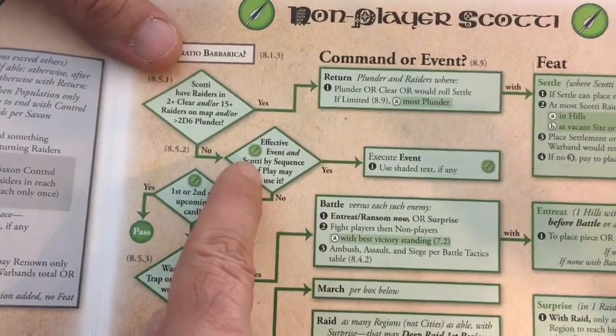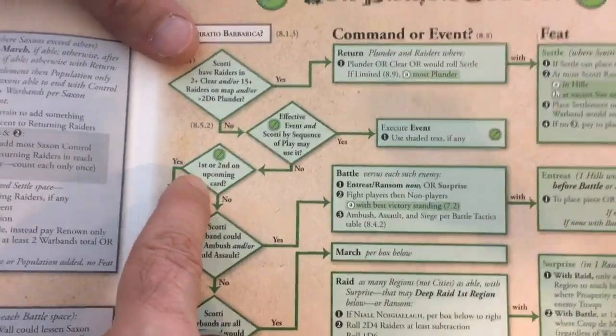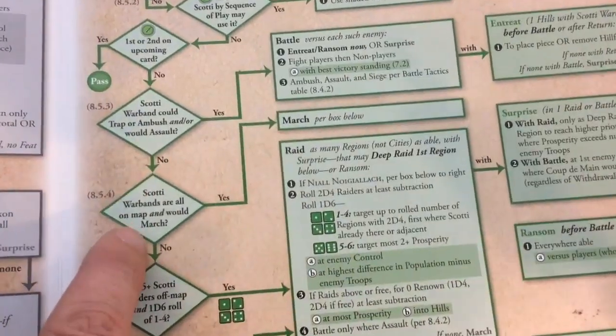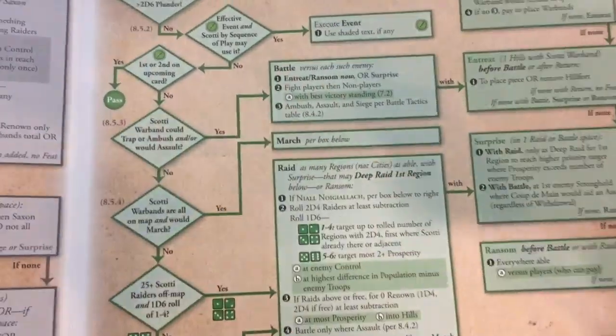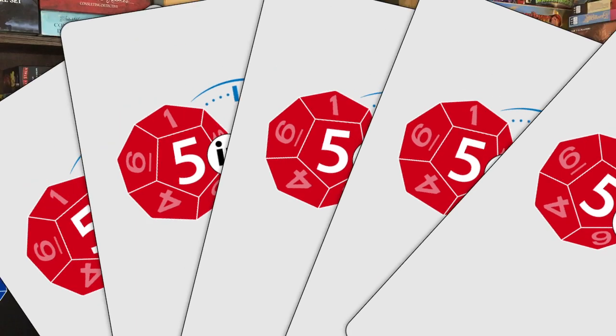But that being said, the AI is even more complicated here, even tougher to run, and it can be really slow going to work through those flowcharts, especially the first few times you play. On top of that, the priorities and the edge cases aren't as clear in the rules, even with both a rulebook and a playbook, as I would like. Overall, the British faction AI was a little bit dumber and also harder to run than the barbarian AI, which does mean I recommend focusing on playing the Britons if you get the game.